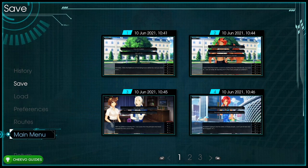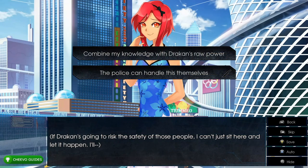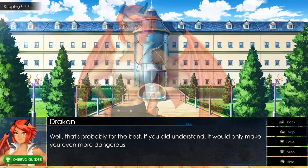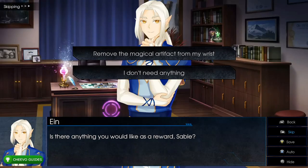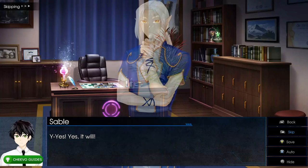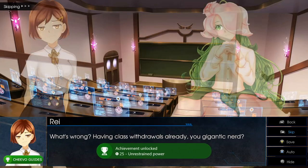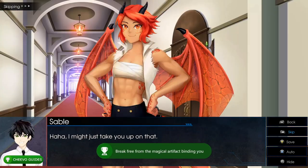After saving in slot 4, choose 'Combine my knowledge with Draken's raw power' (top option), then 'Remove the magical artifact from my wrist' (top option). This unlocks the achievement Unrestrained Power for breaking free from the magical artifact binding you, worth 25 Gamerscore.